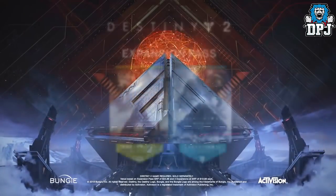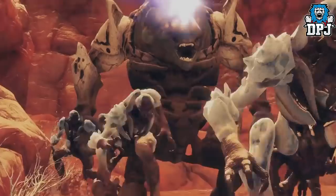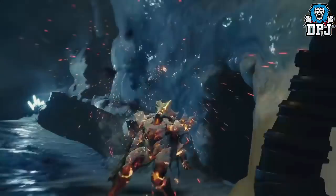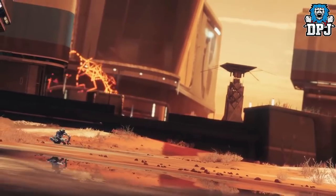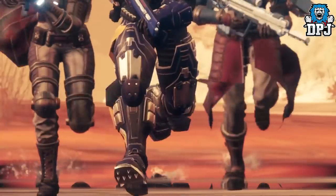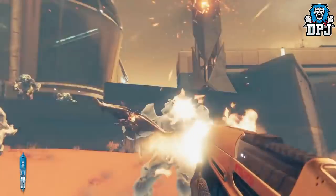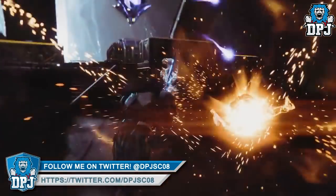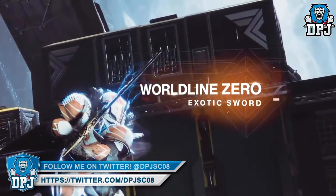Get the expansion pass now — two epic adventures, one great value. So there are a few things within the trailer that we already know about: obviously the escalation protocol as well as that giant boss creature. We also saw a few Caress weapon variants and a couple of other little gems which we have seen before. But we also got a look at a new exotic sword called the World Line Zero.